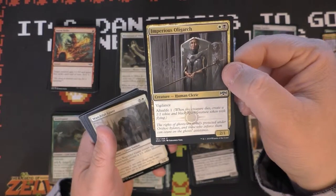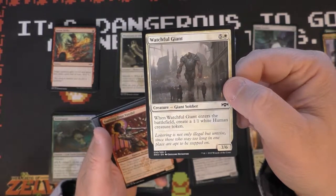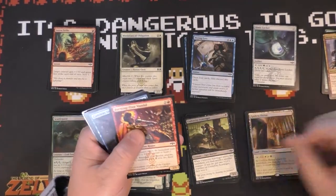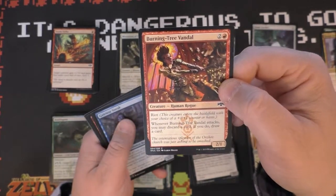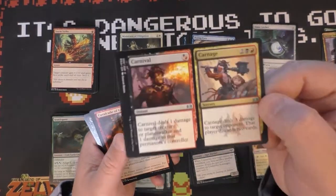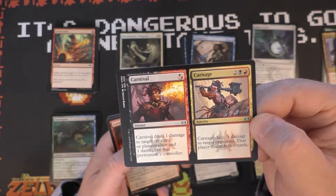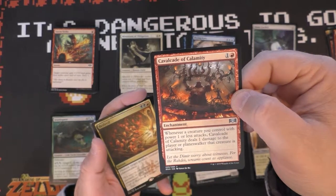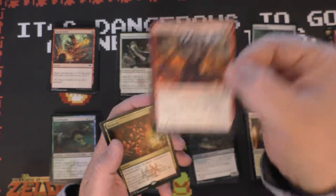Imperious Oligarch — a nice little afterlife vigilance human cleric. Watchful Giant is a card I have really liked in limited. It can block for days and comes with a little human you can use as a chump blocker. You can also sacrifice it if you're playing Orzhov — pretty cool card. Burning Tree Vandal is a nice little looter dude in red. Gateway Sneak — if you have the gates going on in your deck, I think Gateway Sneak is pretty good. Carnival Carnage — Carnival deals one damage to a target creature or planeswalker, and Carnage deals three damage to a target opponent and that player discards two cards. That is pretty powerful. Cavalcade of Calamity — this is not a card you really want to be running in this format, so that's probably not going to make the cut.